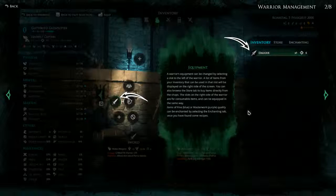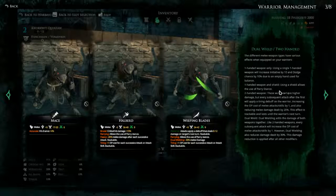Equipment: a warrior's equipment can be changed by selecting a slot to the left of the warrior. A list of items from your inventory that can be used in that slot will be displayed on the right side of the screen. You can also browse the store tab to buy items directly from the shops. The slots on the right side of the warrior are for consumable items — stuff like that firebomb or the healing draught we've seen in the combat tutorials. Items of fine blue or masterwork purple quality can be enchanted by selecting the enchanting tab once you have found some recipes. So there are different levels of weapons apparently.